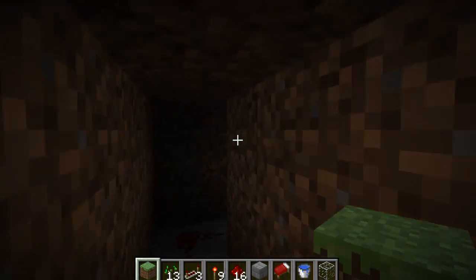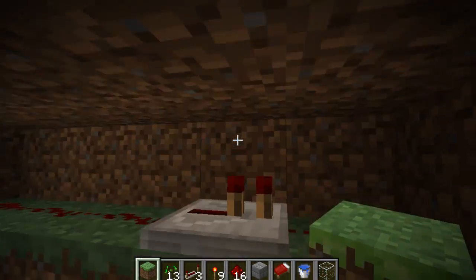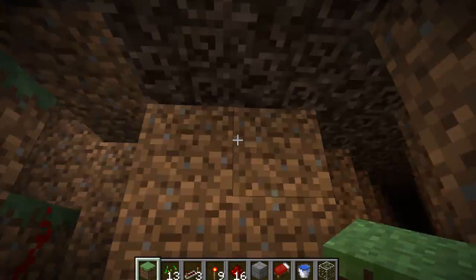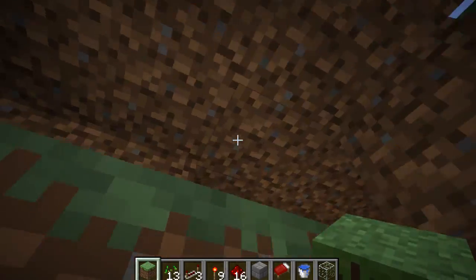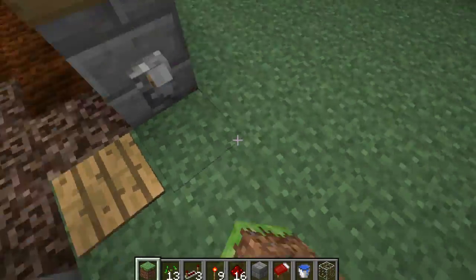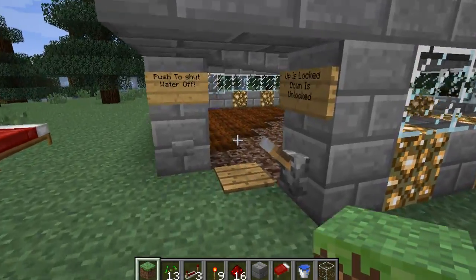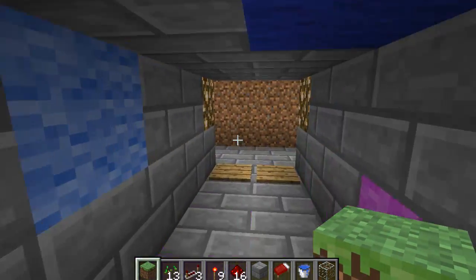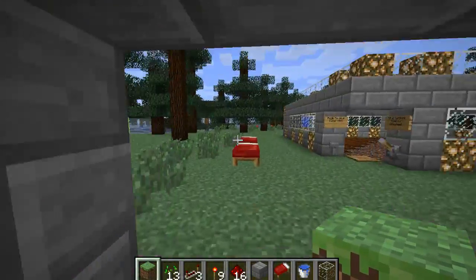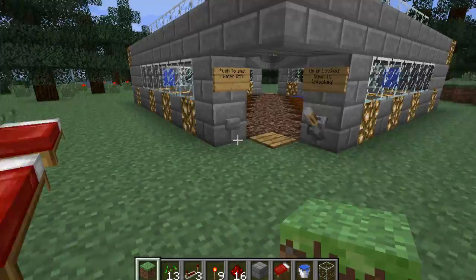That's pretty much it. There's one last thing — so that's basically how that works. This is my little door thing I just made, because this is my new creative mode world so I just wanted a little base. I'll make something nice and cool there.